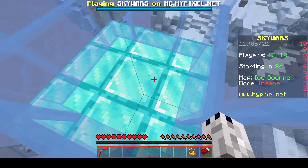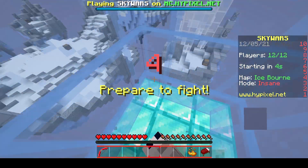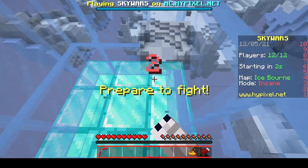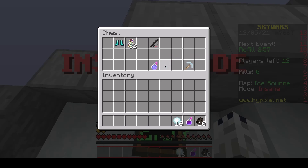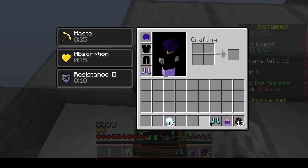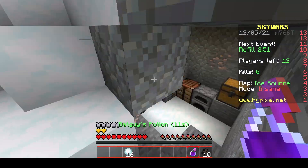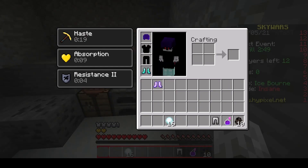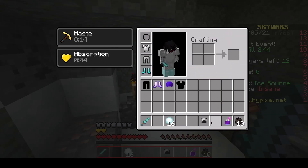They're using blocks. I need to practice my PvP skills, that's for sure. I'm probably going to change up the hearts too, because I don't like them just disappearing — they kind of become invisible. I want to change that up so they don't completely go invisible.